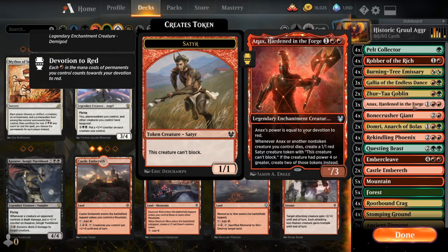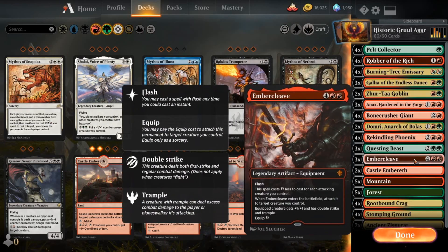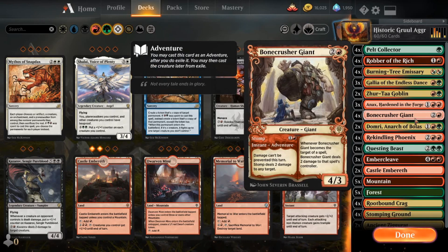Adding a couple more two drops made a big difference. Three copies of Annex for some protection against Spot Removal and Sweepers, and also this thing can get absolutely enormous with all of the red creatures, especially Burning Tree Emissary and Rekindling Phoenix. As I've said in a couple videos now, putting Embercleave on Annex is a great feeling. Four copies of Bonecrusher Giant — you've got some Spot Removal, and if you don't have anywhere else to put it, you can just stick two to the face with Stomp, and a 4/3 that they're not going to want to target is nice.